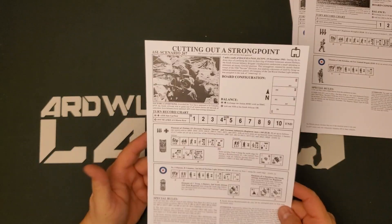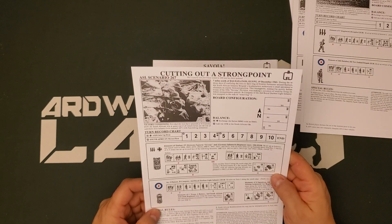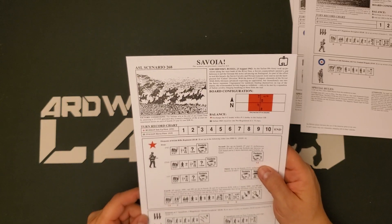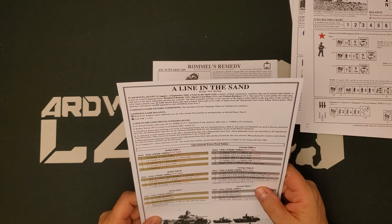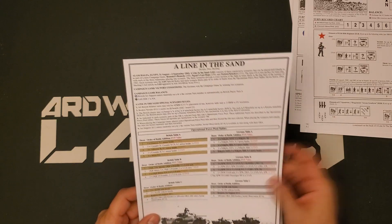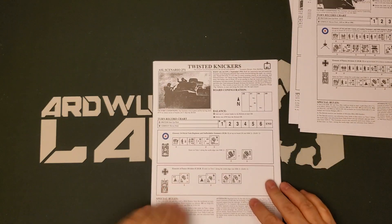Savoia — you could actually probably play this out using Brazen Chariots if you like. It gives elements of the 51st Divisione Savona and German Infantry Regiment 104. Savoia in Russia — Russians versus Italians, and horses. A Lion in the Sand — this is Egypt. It consists of three consecutive scenarios that can be played individually or as part of a mini campaign: Rommel's Remedy, Egypt's Last Hope, and Twisted Knickers. They've got their own tables. So you can do that. Here are Rommel's Remedy, 60 Factors of Mines, Egypt's Last Hope, and Twisted Knickers.